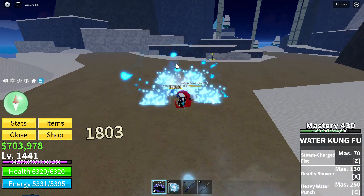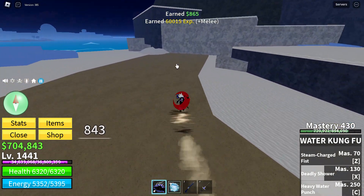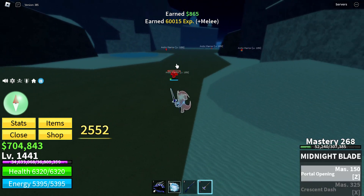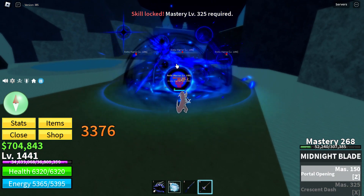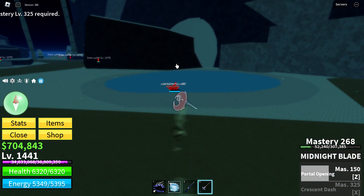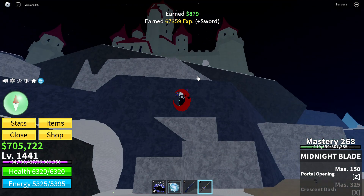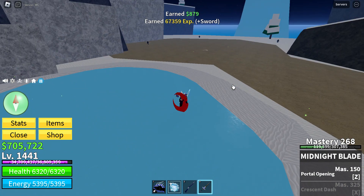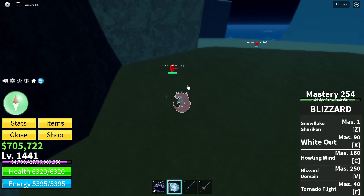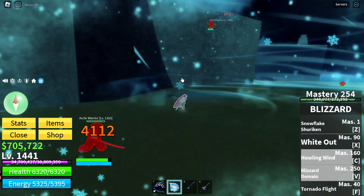When you create combos, the best you can create is the blizzard fruit C move and then the blizzard fruit V move. This is a goated combo both in looks and in damage. If you don't believe me, let me show you. First you use the blizzard domain and then the howling wind — let's see how much damage we get.